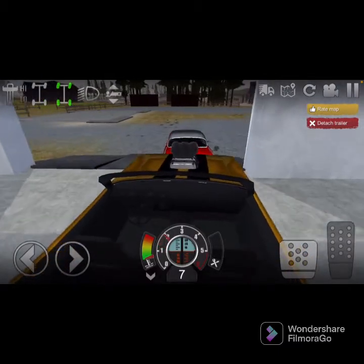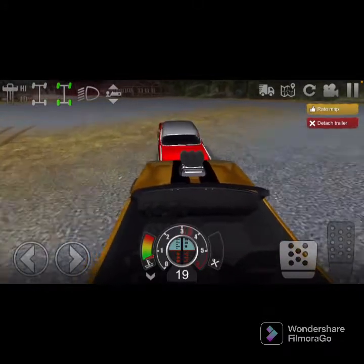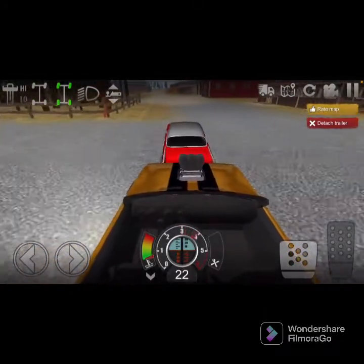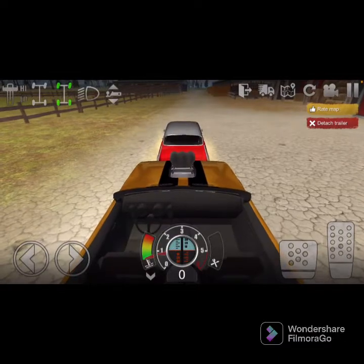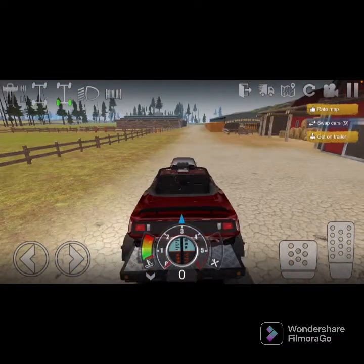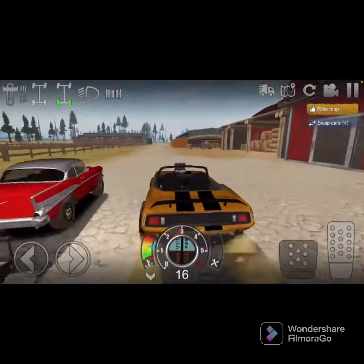We are here. I'm gonna go ahead and attach this — right here behind us on this trailer is the gold charger. I'm just gonna go back to the house, and I might just use the charger and put this car I have on the trailer. Get this guy off — oh yeah, that's a nice car.